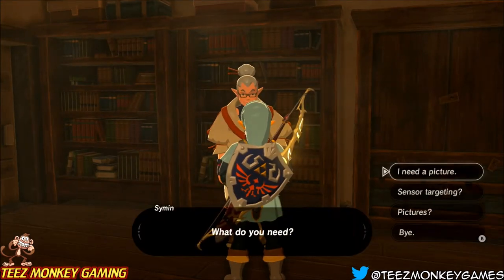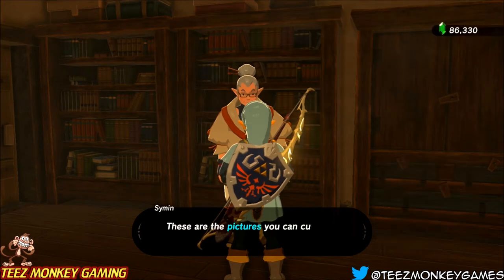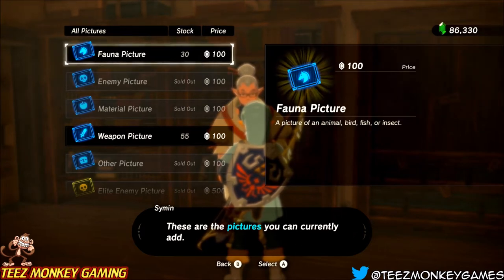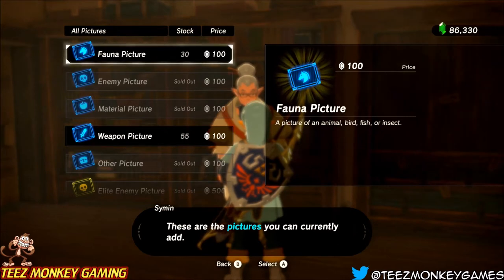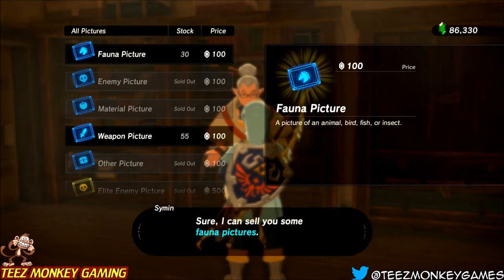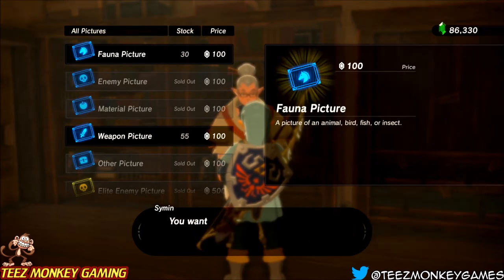We can talk to this guy here. You just tell him, hey man, I need a picture — what do you got for me? He'll bring up the list of everything you can buy. Now, you'll see some of mine say sold out — that's because I have those sections completed. But I do have fauna pictures that I need — 30 to complete — and I need 55 more weapon pictures. It's going to be 100 rupees per, so buying all of these is going to cost me 3,000 rupees.